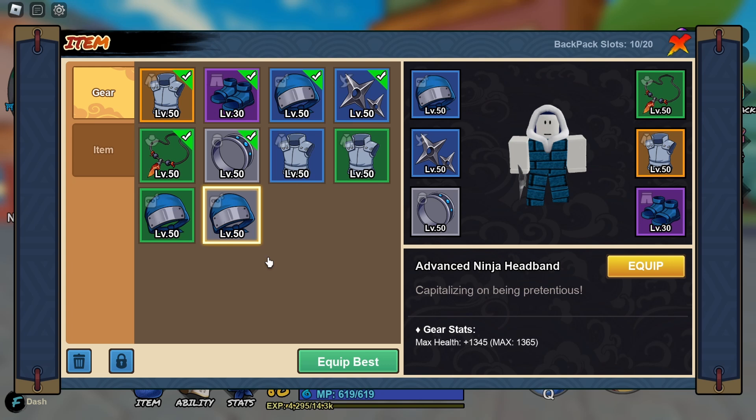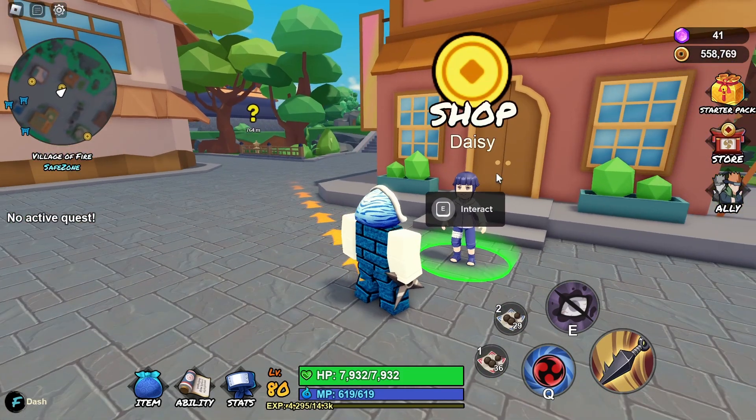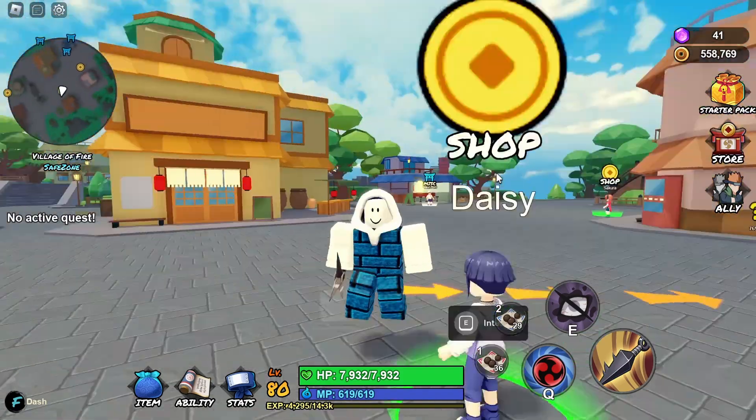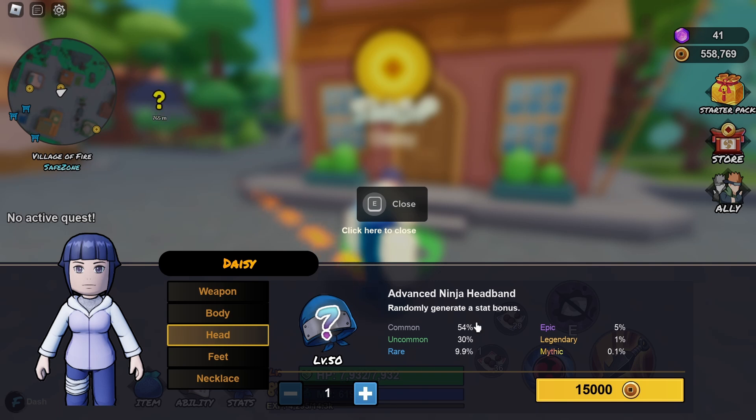As you can see here, this is what it looks like, and to get it is pretty easy. All you need to do is interact with this NPC called Daisy over here. Go ahead and interact there, click on the head, and it asks you to find the advanced ninja headband.